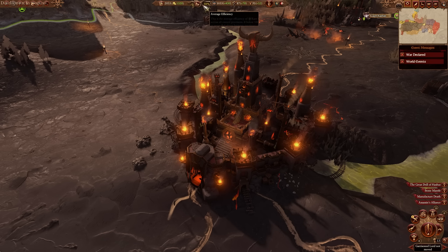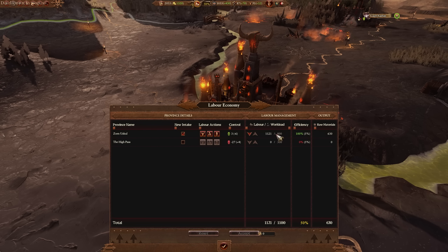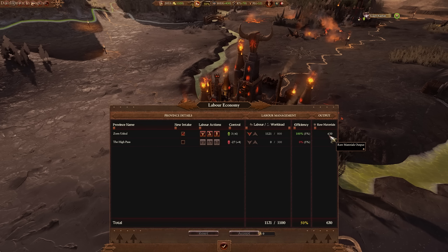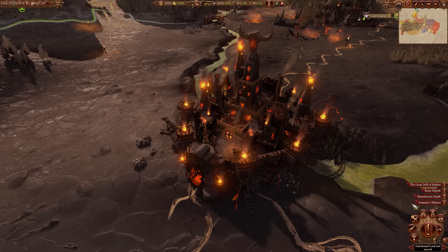You also have labor, which is going to help you out with your workload. You want to make sure that your labor is at or above the workload amount so that you get 100% efficiency to maintain your raw materials coming into your provinces.